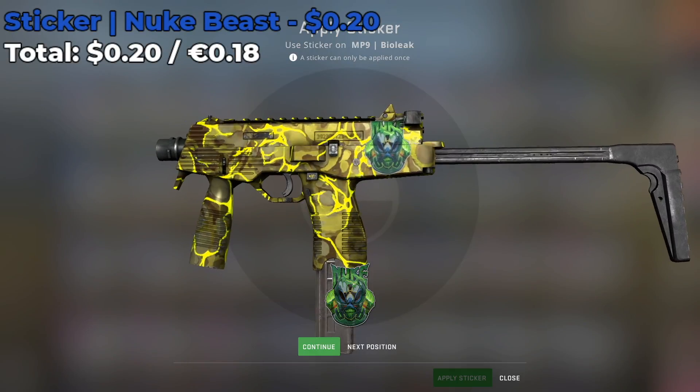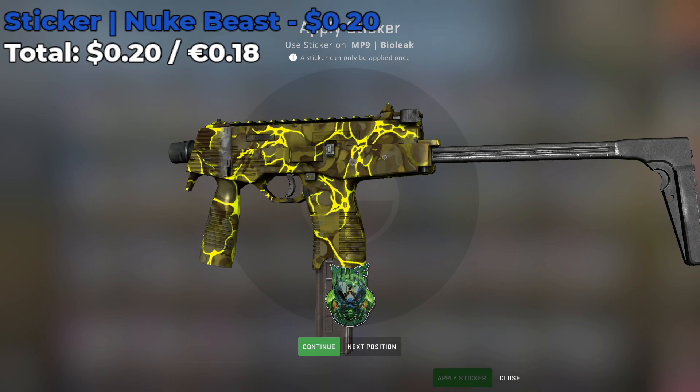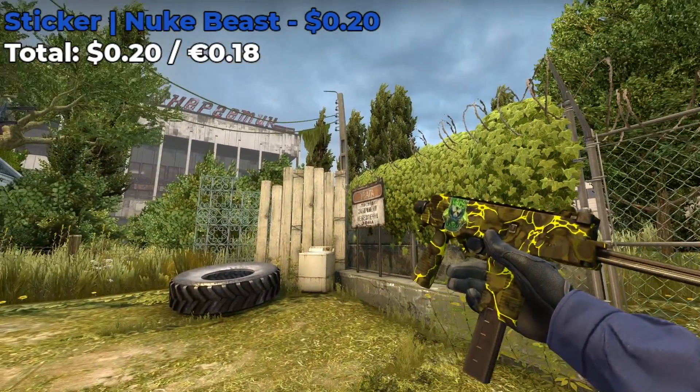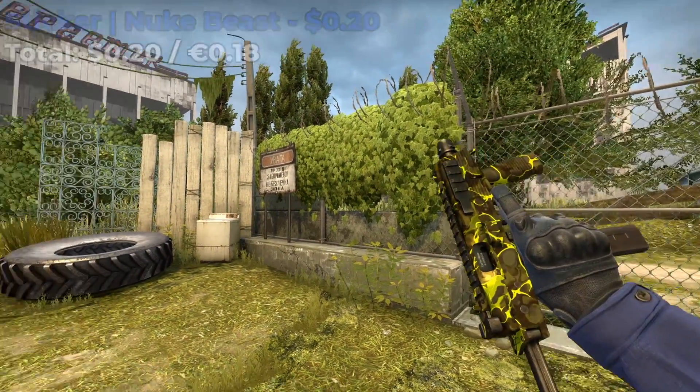This next sticker combo involves the MP9 BioLeak, and what you're going to do is place a Nuke Beast sticker which costs around $0.20 somewhere in the front of the skin. I recommend a darker green patch — the two green colors don't really match, so if you can find a darker area of the BioLeak I recommend placing your Nuke sticker somewhere there so that it sort of complements the darker shade regions of the skin.